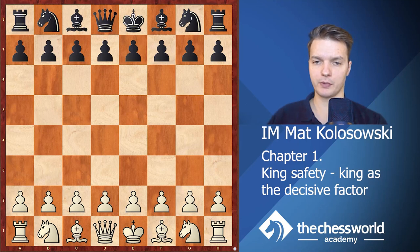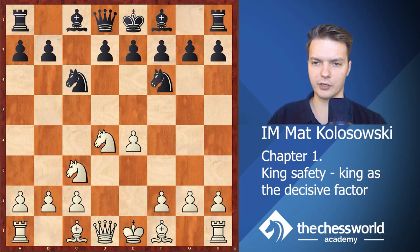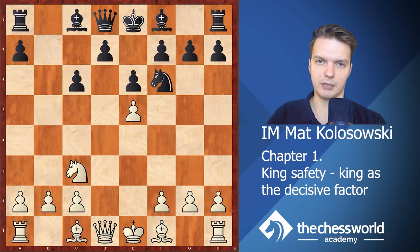The first example I would like to show you was taken from a game I played against Croatian grandmaster Bojan Kureica in 2019. The game went e4 c5, knight f3, knight c6 — so we have the Sicilian — d4, pawn takes, knight takes d4, knight f6, knight c3. All of this is very normal. Then e6, knight takes c6. There is another move of course, knight d2 b5, which could lead to totally different positions.